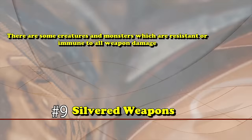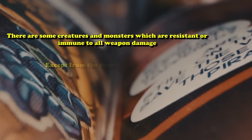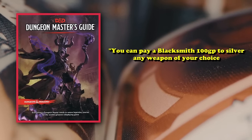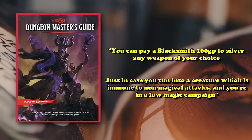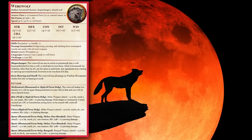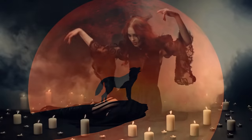At number 9 we have silvered weapons. There are some creatures and monsters that are resistant or immune to all weapon damage except from weapons that are magical or silvered. According to the DMG, you can pay a blacksmith 100 gold to silver any weapon of your choice, just in case you run into a monster immune to non-magical attacks in a low magic item campaign — like werewolves, which are straight up immune to non-magic attacks that aren't silvered.